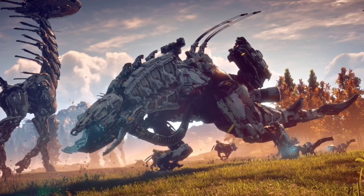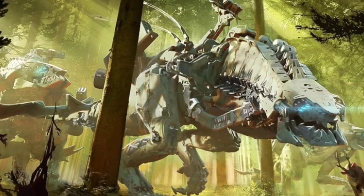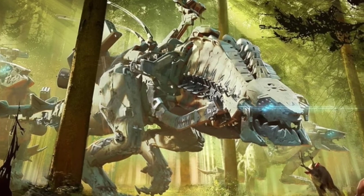The Thunderjaw resembles a Tyrannosaurus Rex, being a huge bipedal machine with two powerful stocky legs, a large head, a long body and a tail for balance.